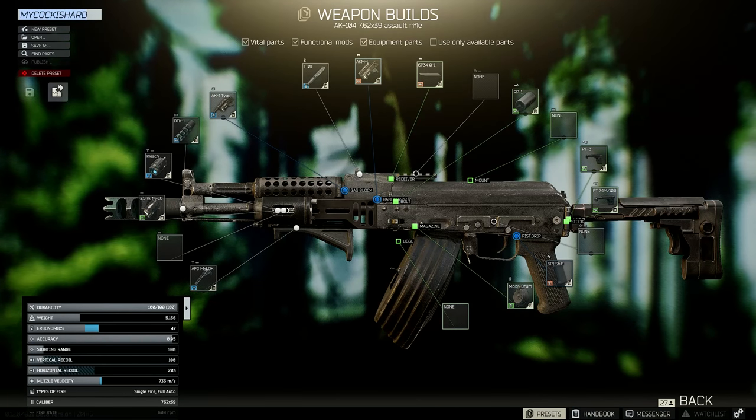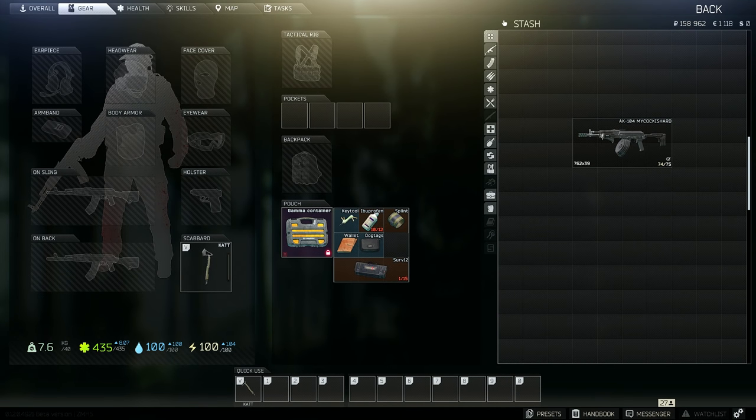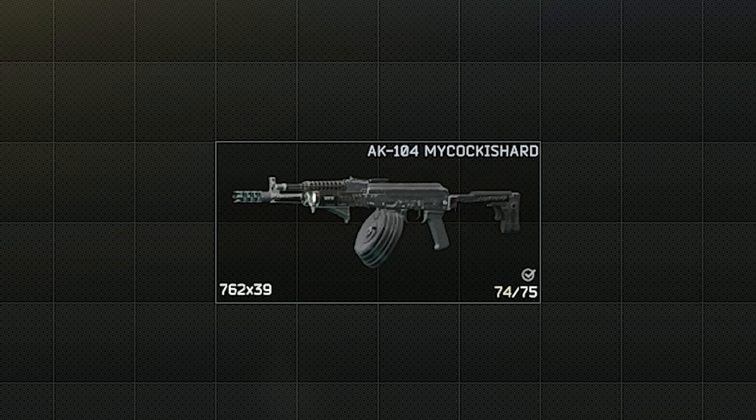You can see the name here, which you can edit if you like, but if you go back to your stash you'll see the AK has changed from just being an AK-104 to being an AK-104 with whatever preset name you gave it.